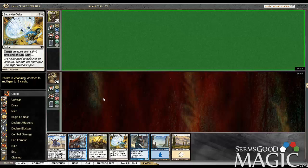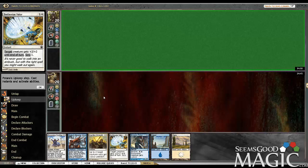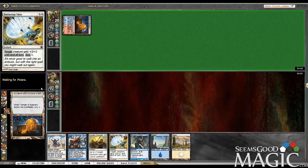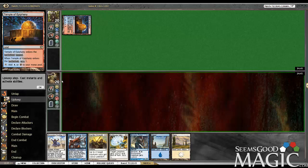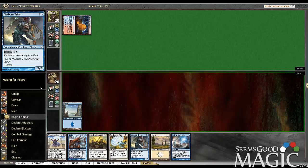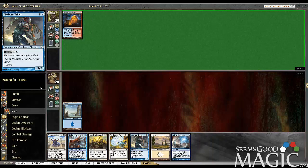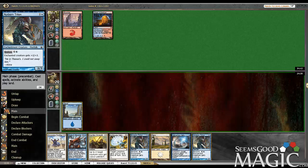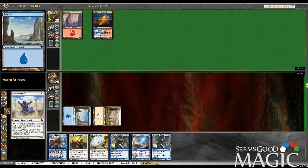Opponent is mulliganing. Keeping it 6 and on the play. No 2-drop.